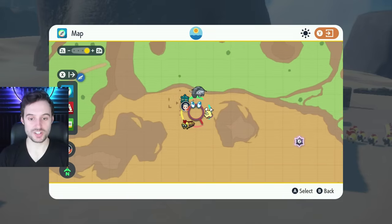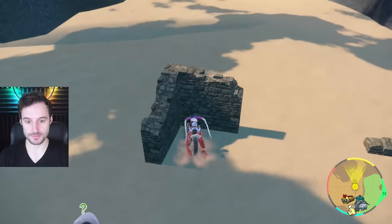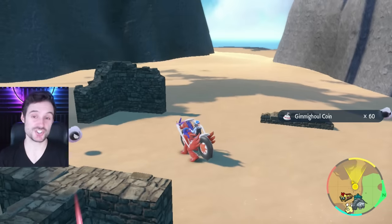Next up there's one in the ruins in the north part of the desert — very easy to find, right over here in the corner. That gets us another 60 coins.